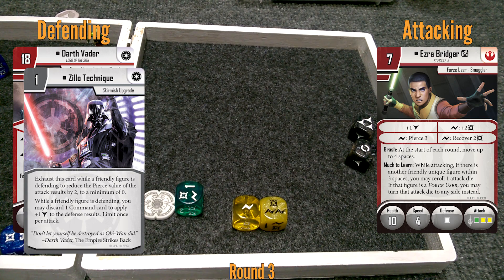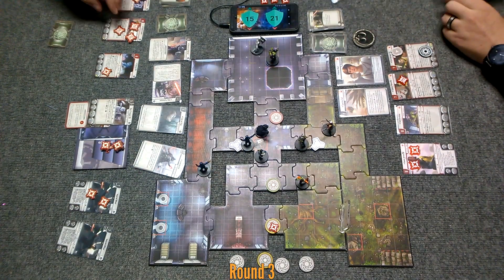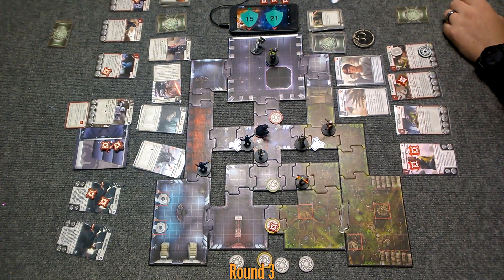Now is your time to decide if you're going to pitch a card or not. I can surge to add two more — I think that's enough to kill him. Yeah, even if I pitch a card I'll still be down one damage. So I'll surge to add two. And my other surge is going to recover too — now he's at full health. There's no way I can save him. Mr. Vader, man — you got hosed by the dice.